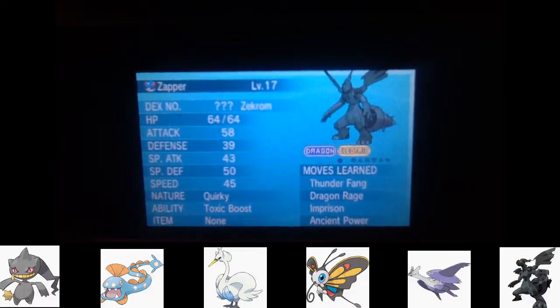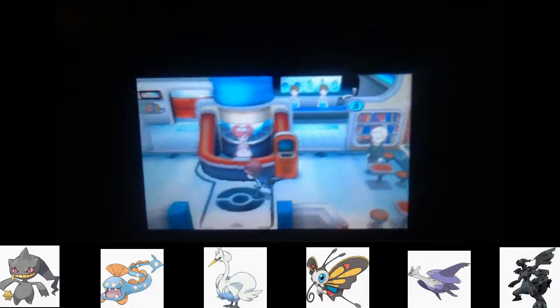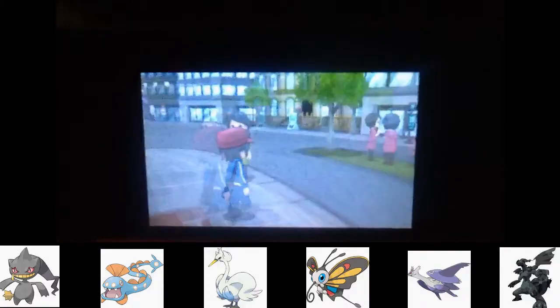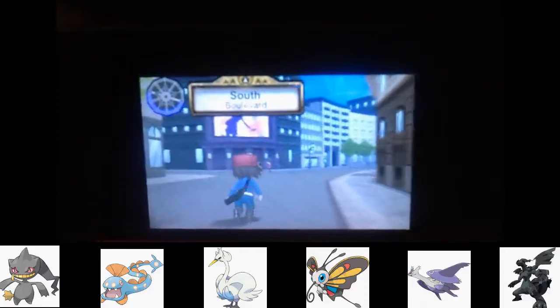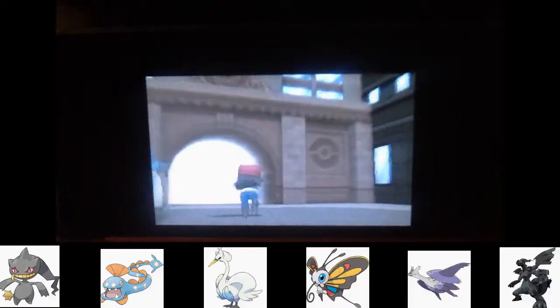You already know what's on the team from the layout. The only placement I had to decide was Phil with Boo, so Boo's up front. We are in Lumiose City but we're gonna move on to the route which we've done before.